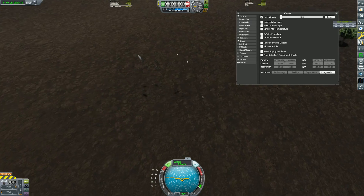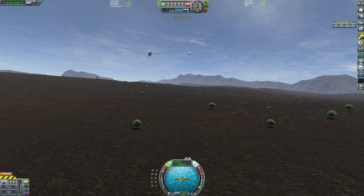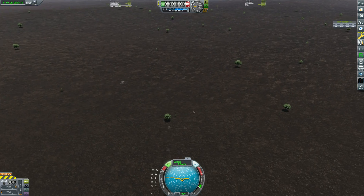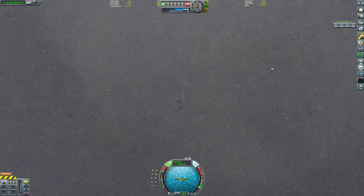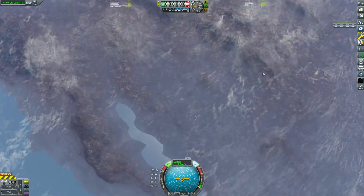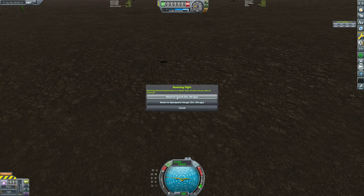Everything just floats upwards. No, no, no — say no to debris. That's going to create a lot of debris in space. To be honest, it's going to fly out completely — it's not going to go anywhere, off it goes. Anyway, revert flight. Let's try something a little bit better.